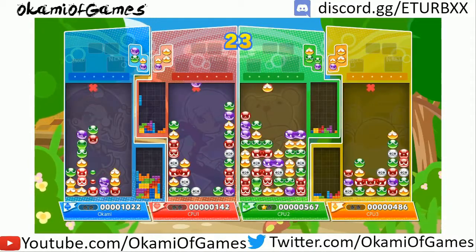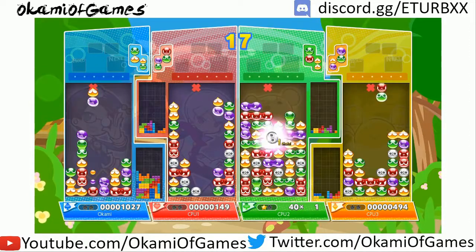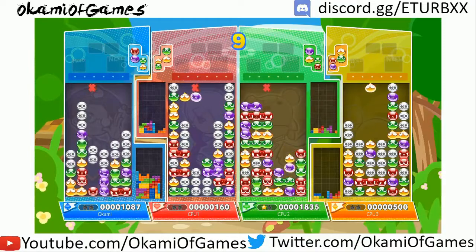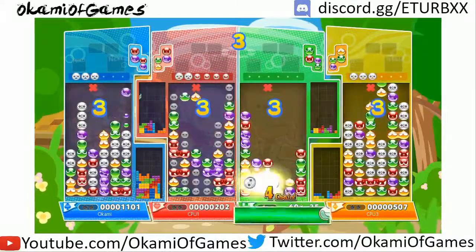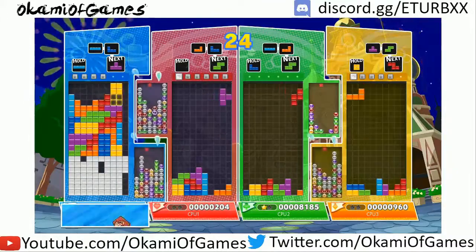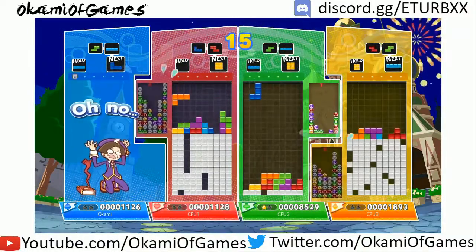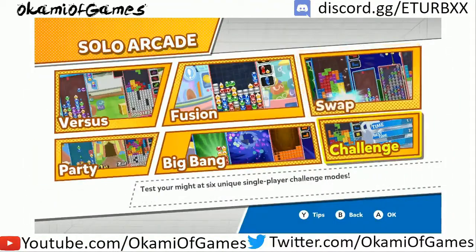Back to this. Since I'm not doing great in Swap, let's go straight to Big Bang. I'm way better at Tetris, so I'm gonna go with a Tetris board. Everyone picks whether they want to play on a Puyo board or a Tetris board. I typically go with Tetris because it's less RNG-based.